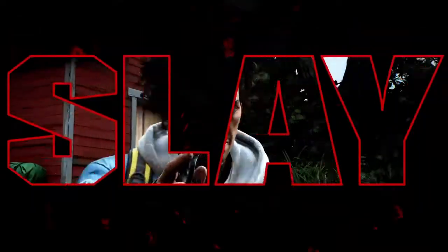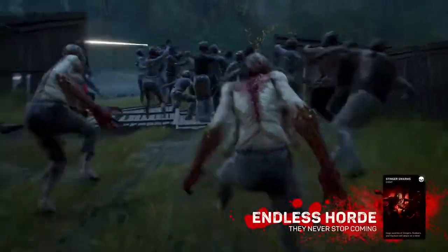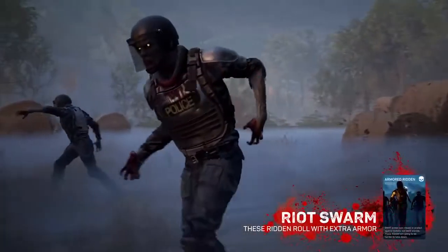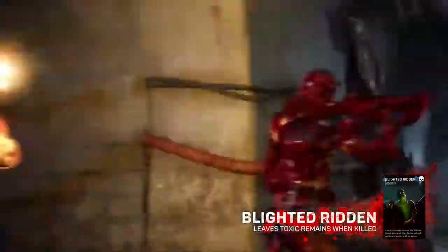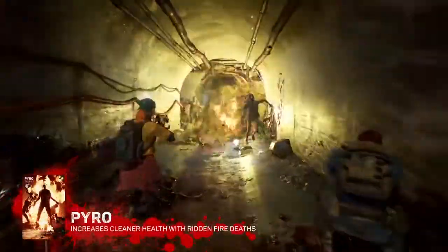Now it's time to Slay. Don't get overrun by a swarm of Stingers — with the Combat Knife card, you can thin out the horde with just a few stabs. The Armored Ridden can take a beating, so hopefully you have the Ammo Stash card, because you're going to need a lot of bullets. The Blighted Ridden are dangerous even after they're dead, but with the Pyro card, you replenish some of your health with every fiery kill.